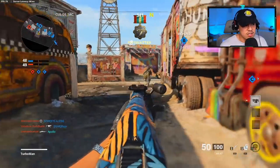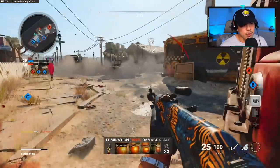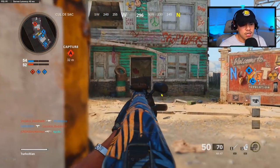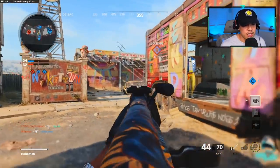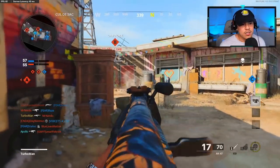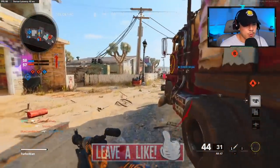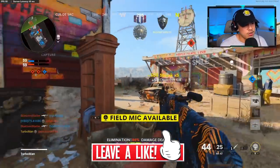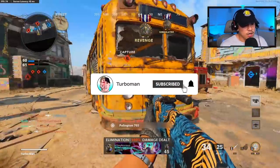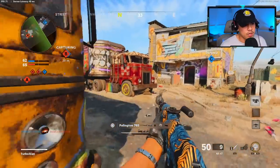I pull out my Stinger to take out any scorestreaks in the air — that's definitely a first thing you want to do when playing against these teams. Once they've got air support up, it's pretty much over and really hard to get back to the flag. One key thing I'm paying attention to is my mini-map. You hear this every time in Call of Duty, but it's the most important thing. Without the mini-map it would be so much harder to predict enemy movement and make educated decisions.